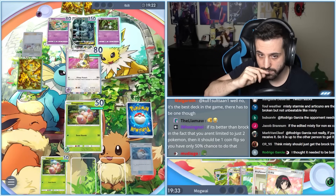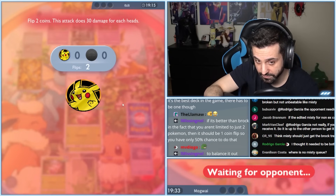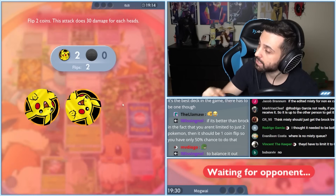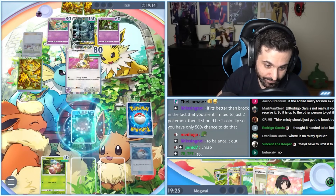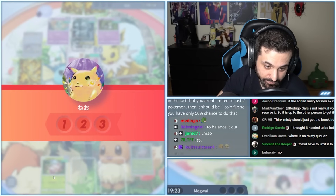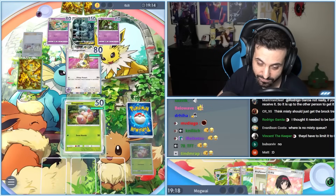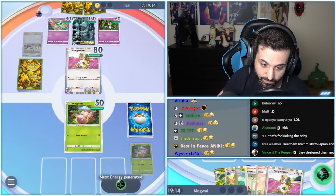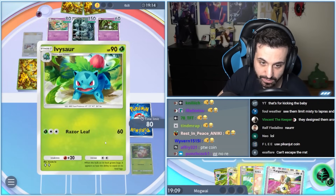Mewtwo is in, Kirlia — okay, Routes — do they have the Gardevoir already? Kangaskhan, I need you to chill. Oh, that Pikachu coin is making me nervous. If I see double heads with this on screen... okay. That's the kind of day we're in for, ladies and gentlemen. Coin flip nonsense. I love them having a free kill right there.